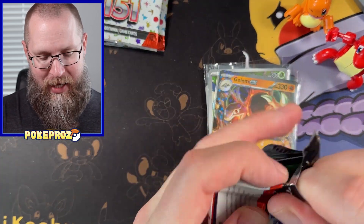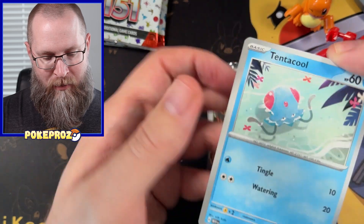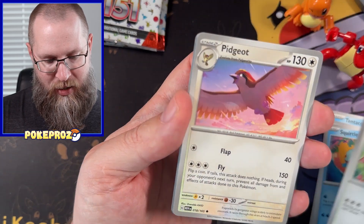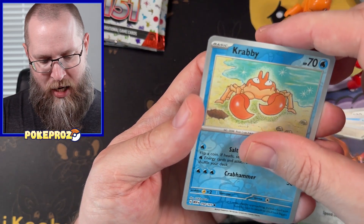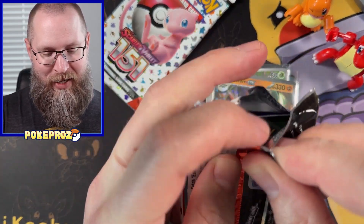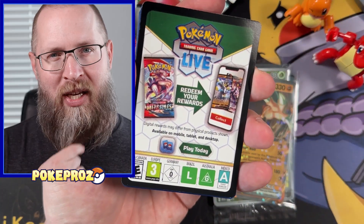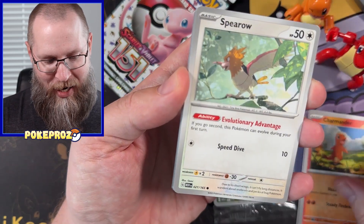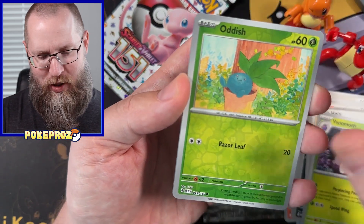We've got three packs left today — this is a shorter bust, but I don't mind, I'm having fun. I have a lot more planned with this set. Fero, Krabby, and Raichu — very cool art though. Alright, two packs left. I think it's almost time for stroking the beard for some magical luck. I sometimes have some luck — we'll see. I have a good feeling about this pack.